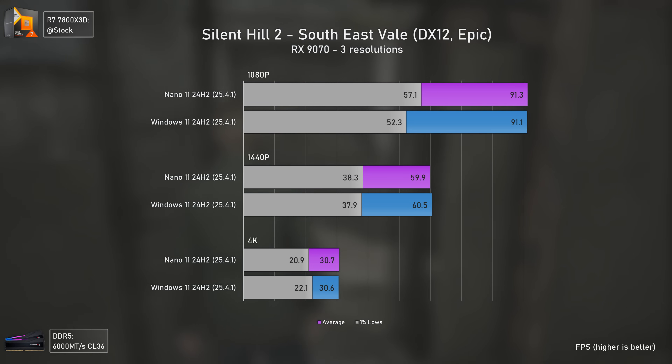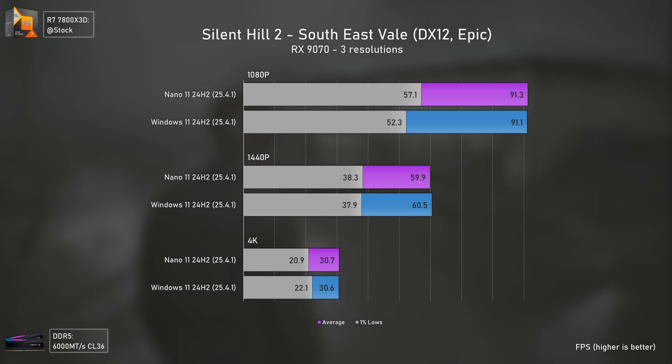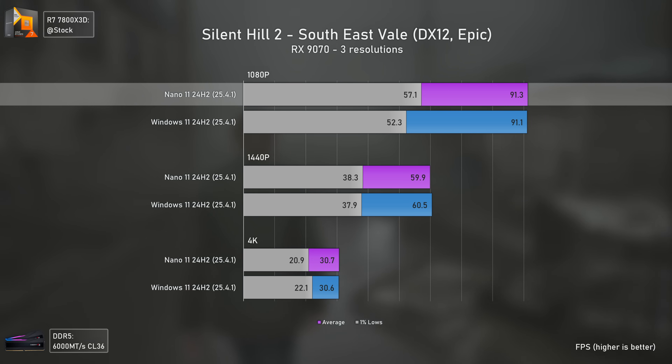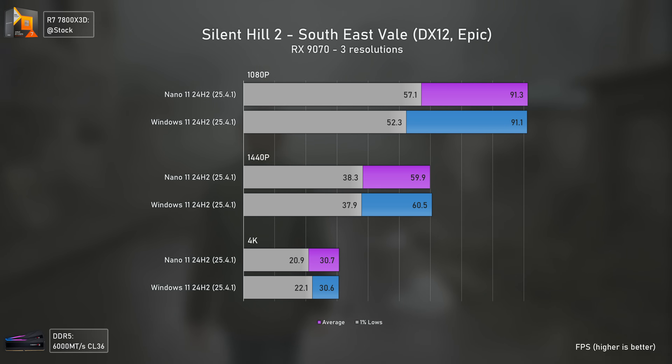As for Silent Hill 2, the performance was more of the same, with the only difference being Nano 11 delivering higher 1% lows at 1080p — meaning at 1080p we had a better gameplay experience, as the 1% lows were closer to the averages, indicating higher smoothness.